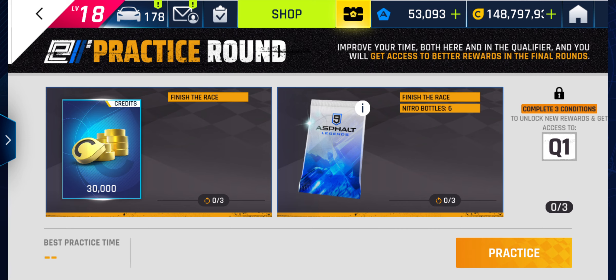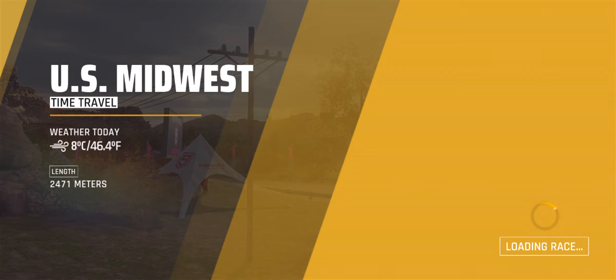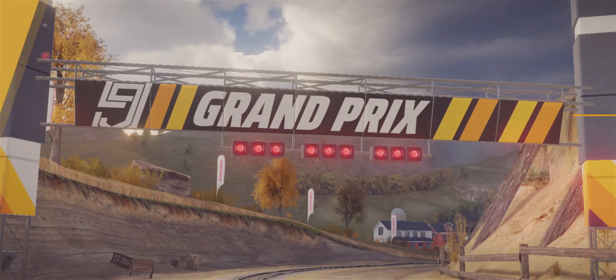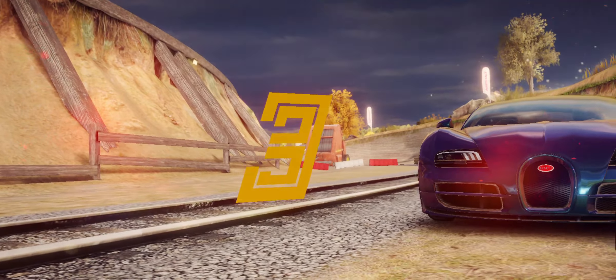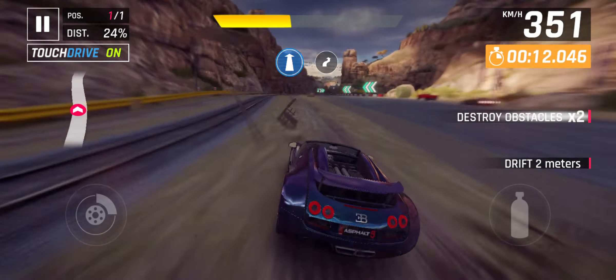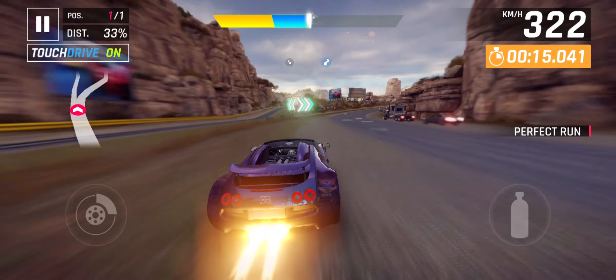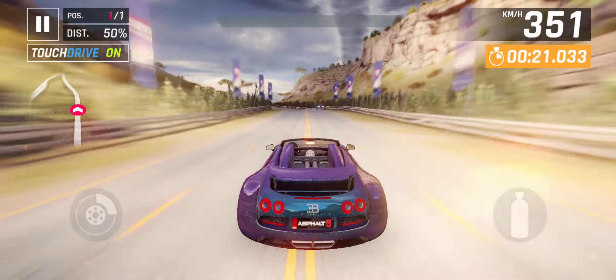What do I have to do? Finish the race — 6 nitro bottles. Take it round, but take it round slow. It's a short track. I'll go slower today than I would go in qualifying. So when qualifying starts tomorrow, there's little value to holding back.